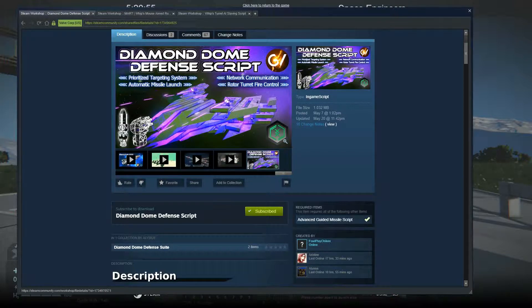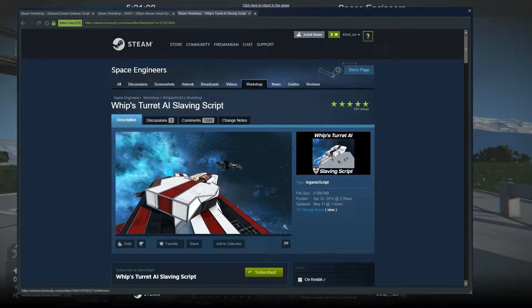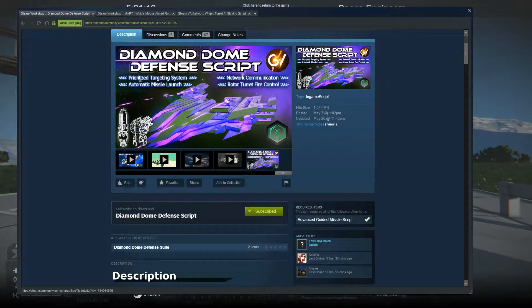The cool thing about rototurrets is not only can the Diamond Dome defense run them, but Whiplash has several scripts for them. He has a mouse aimed turret that you can make. He's also got the turret slaving script where you can slave several turrets to one gun. And you can put whatever weapons you want on them — you can use modded weapons, so you're not limited in what you can do.